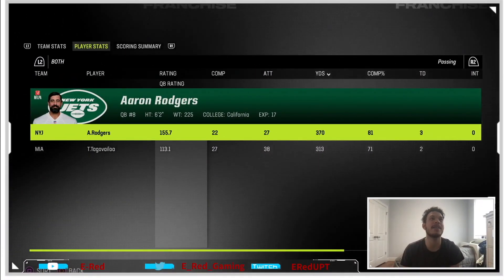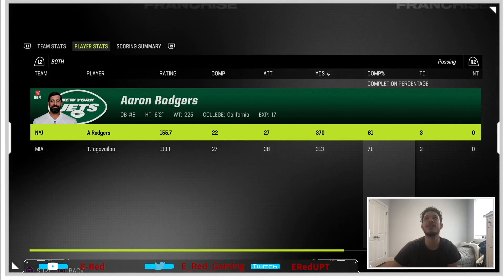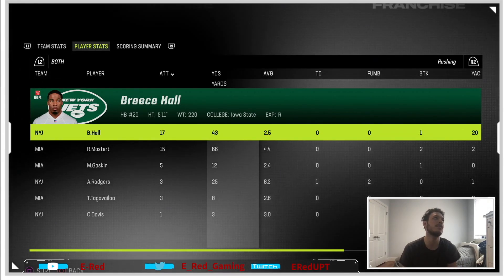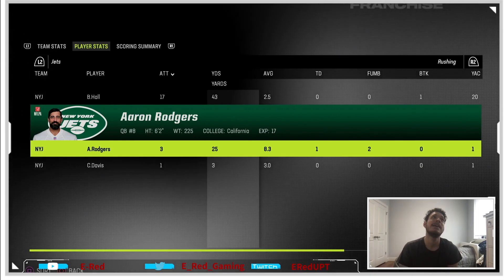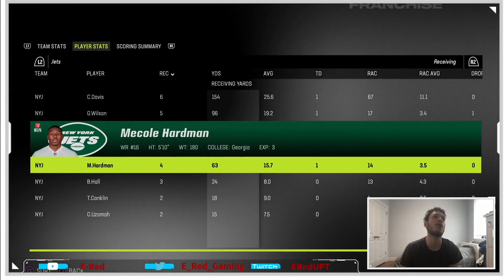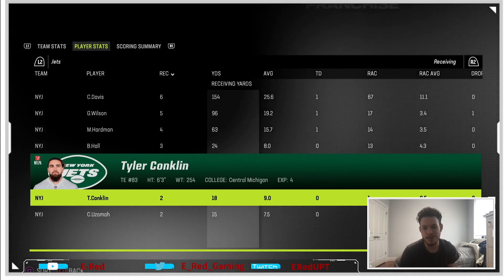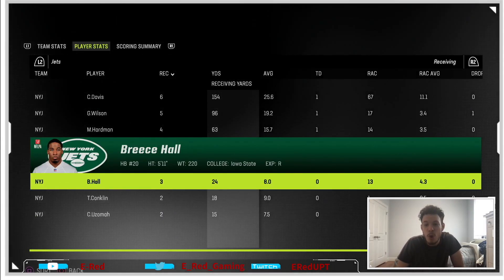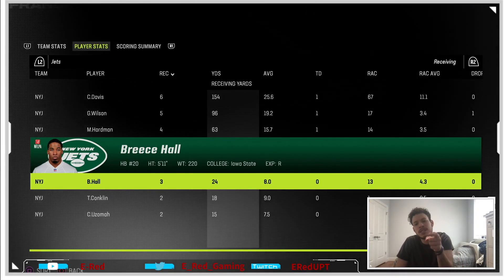Let's take a look at the stats: 22 for 27, 370 yards passing, 81% completion percentage, 3 touchdowns, no interceptions. We had 2 fumbles and ended up with a rushing touchdown somehow because we picked up our fumble. Corey Davis: 6 catches for 154 yards. Garrett Wilson: 5 catches for 96. Hardman: 4 for 63 — keeping all three receivers happy, all three got touchdowns. Conklin has been eating all season, this was his worst game and he was still dominating. We're 3-2 and over .500 — hope you guys are enjoying the series, like, comment, share, subscribe, and I'll see you in the next one.